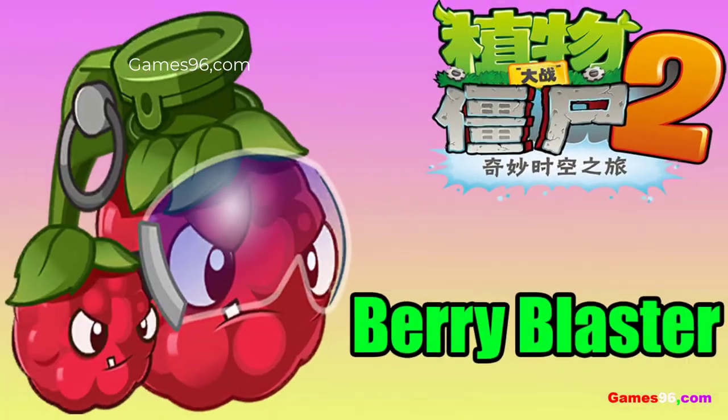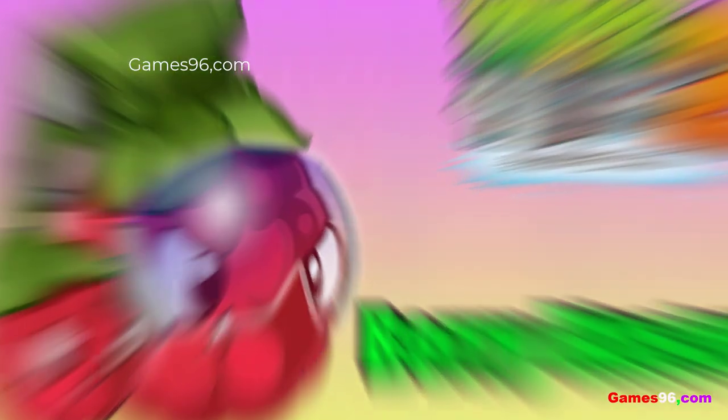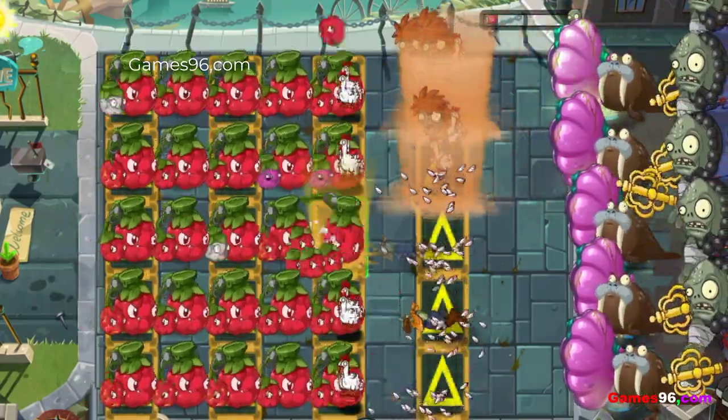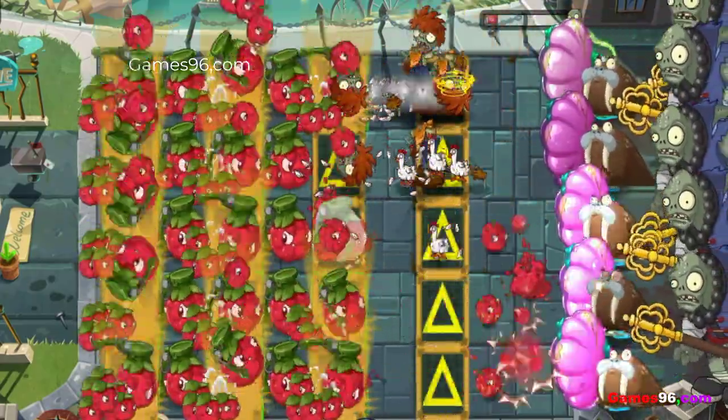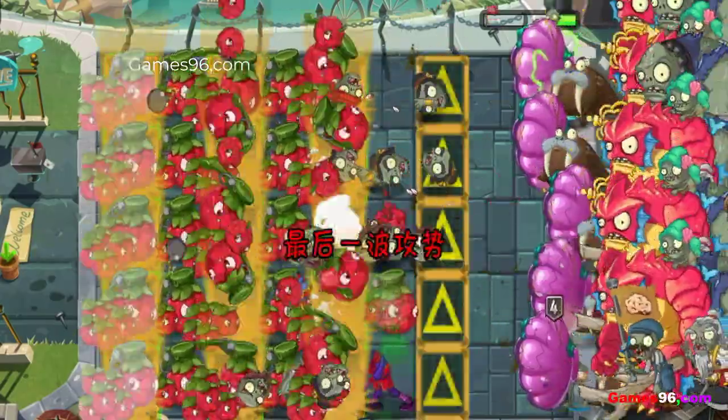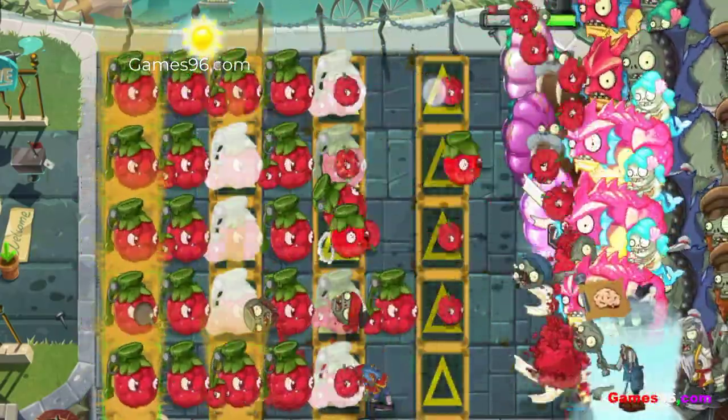Berry Blaster is a plant from Steam Ages in the Chinese version of Plants vs Zombies 2. He can only be unlocked by the lottery system. He shoots a mulberry every 5 seconds into a zombie in his lane, dealing 200 damage per shot to it in a 1x1 area.